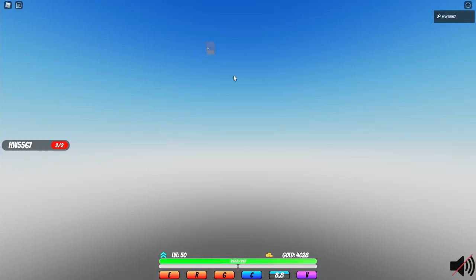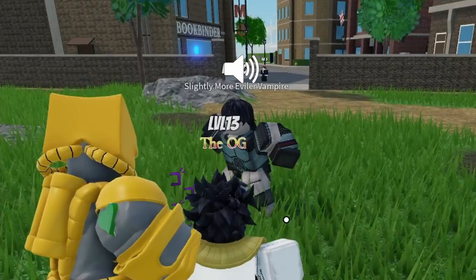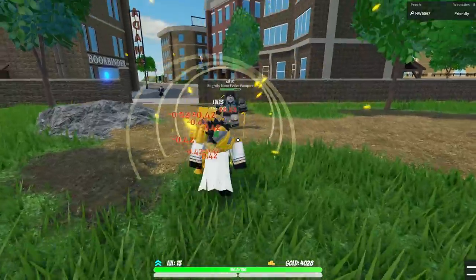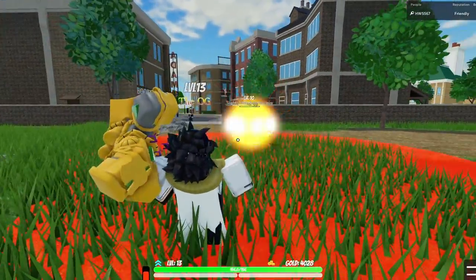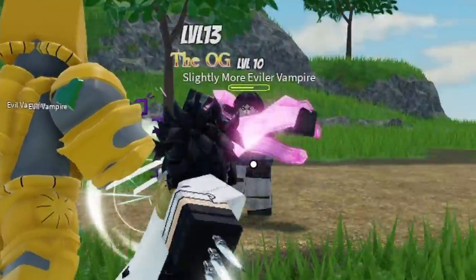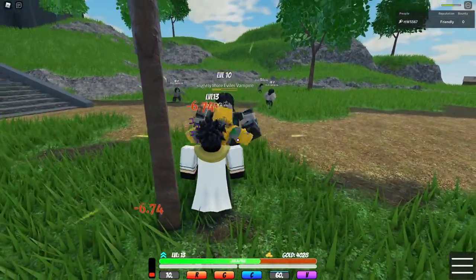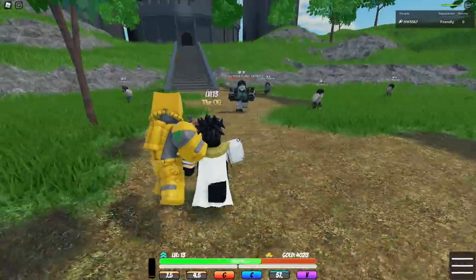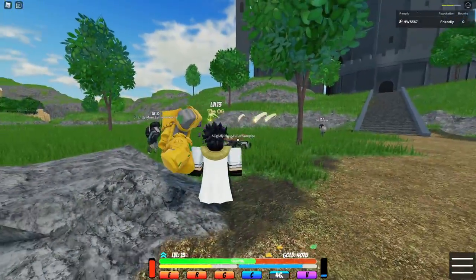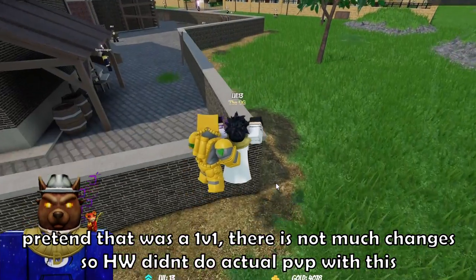I've joined a server with no one in it. Let me fight this guy — pretend he's a real person. Testing out the knives, Sign Slam, teleport. Pretend that was a 1v1. There is not much changes, so we didn't do actual PvP with this.